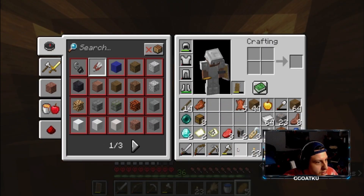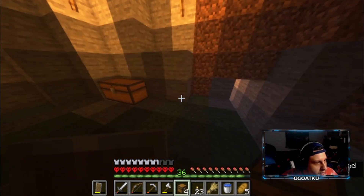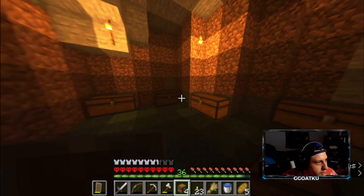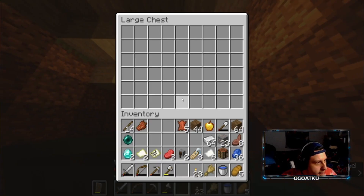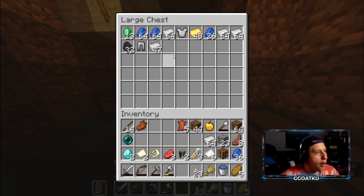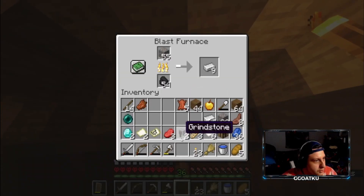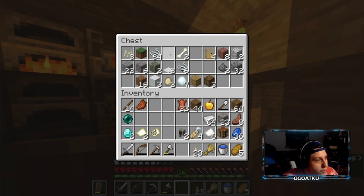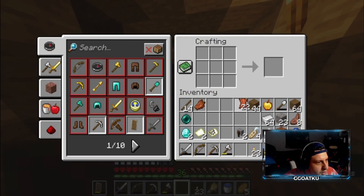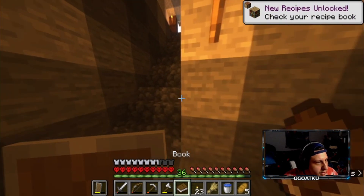We did go ahead and collect eight chests. Add one right there, add another one right there. Now the only issue is I don't know where to store all the other random stuff. We do need to get a little more organized. We got four name tags, we have a decent amount of leather — so that's good. We do need to make a book. I believe it's just one leather and three paper — yep. Okay, so now we have that.